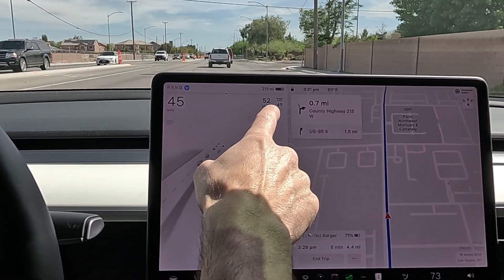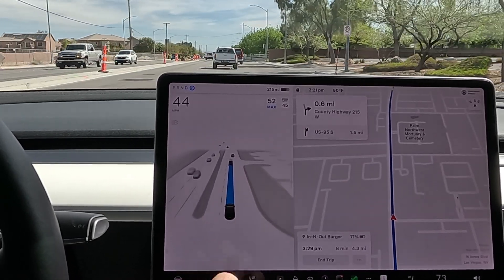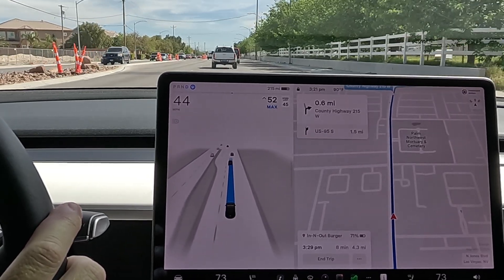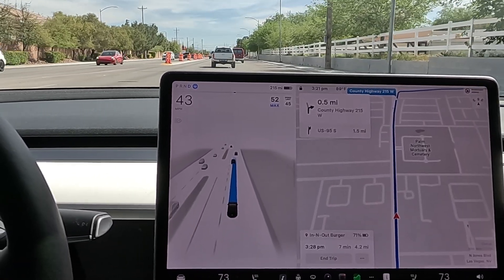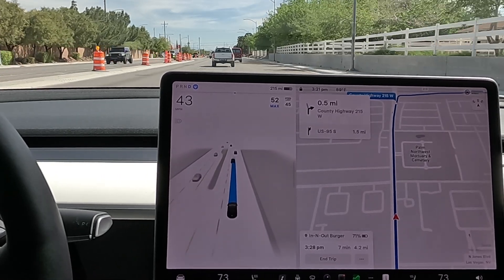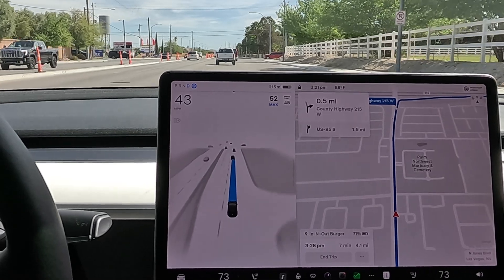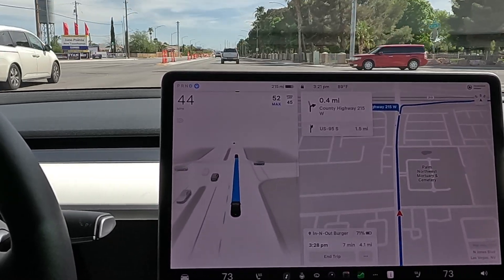I feel like the 15% offset is just the perfect amount of offset. Then if you need to speed it up or slow it down, you can just do it on the control wheel. So the question is — fries animal style or no animal style at In-N-Out? What's on the menu at In-N-Out today?